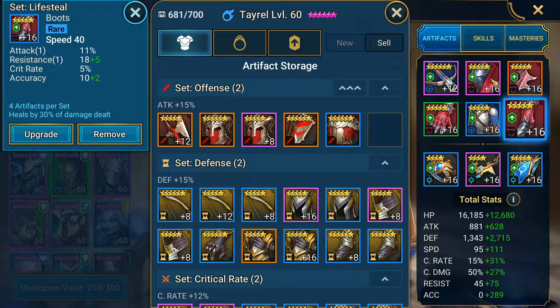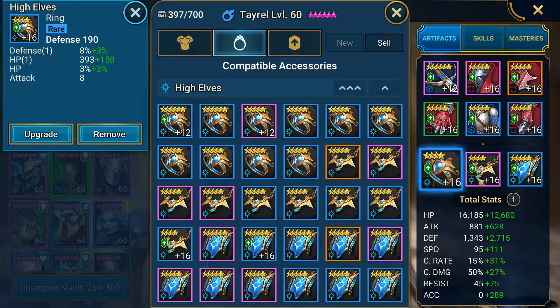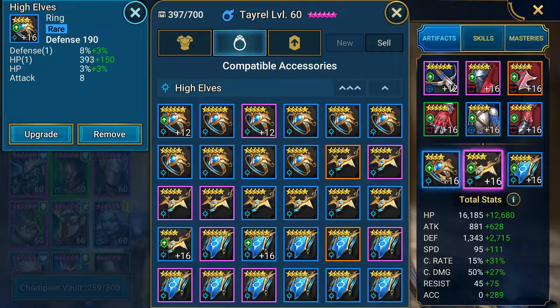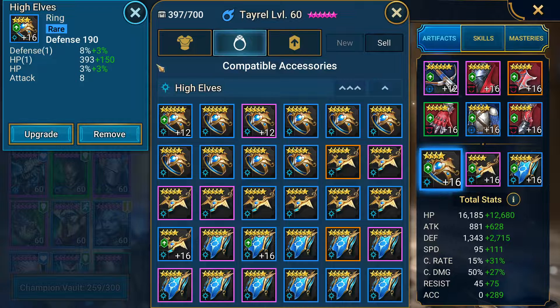If I can bump his accuracy up a little bit, I could switch him into a defense banner and get it even higher. For Ultra Nightmare you want accuracy around 230, so I might be changing that up in the future. His gear is not crazy — he's got one six-star piece and two four-star pieces. This one's giving me resistance, which isn't helping. But you'll see he does great in the gear I've got him in right now.